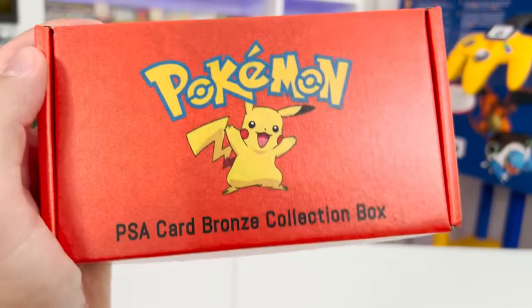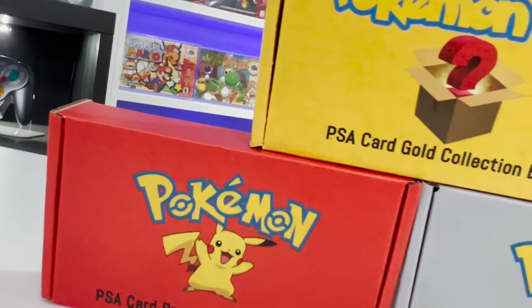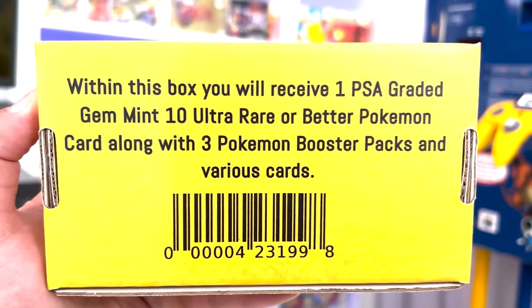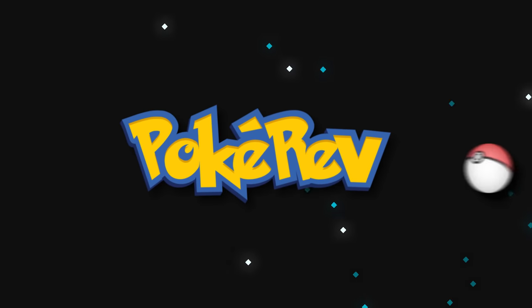Today I'm going to be opening up bronze, silver, and gold Pokemon mystery boxes. I purchased all three of these from a random eBay seller, so we're going to start off with the lowest tier and work our way all the way up until we get to that gold tier box. Inside each of these boxes contains one PSA graded card that increasingly gets rare as we progress through the tiers.